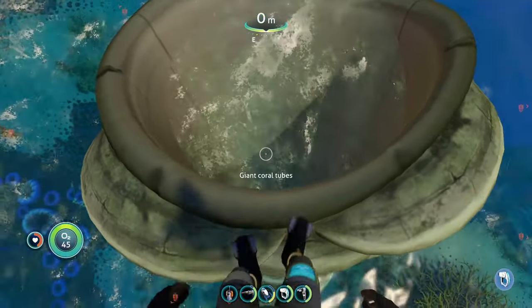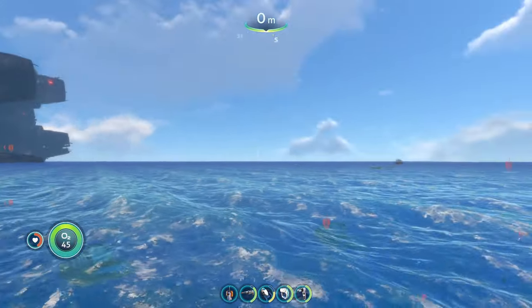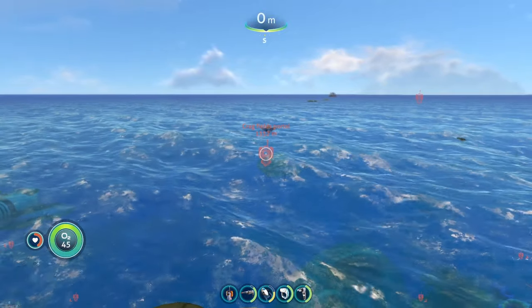To reach the first portal, we are going to start from the Giant Quill tube that sticks up out of the water. From here, we're going to head south until we reach the Cragfields biome.